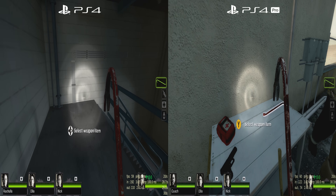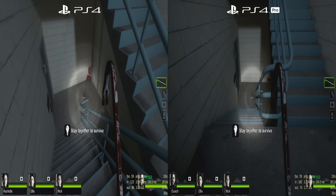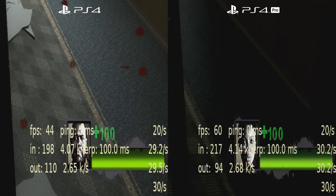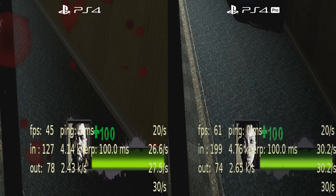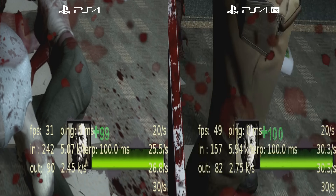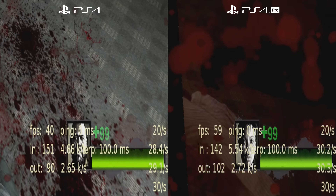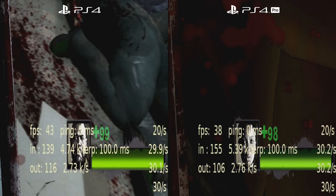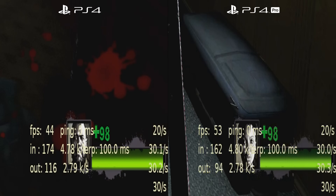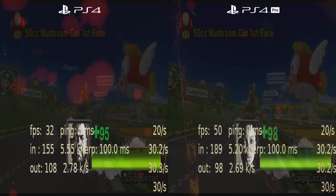I also tested Left 4 Dead 2, an older game. This is kind of hard to tell because the frame rate is very sporadic — it darts about all over the place. But generally speaking, the PS4 Pro is getting a higher frame rate on average than the base PS4. You can see it's hitting into the high 50s and 60s more often than the base PS4. So slightly better with the PS4 Pro, though it's hard to tell given how jumpy the frame rate is.